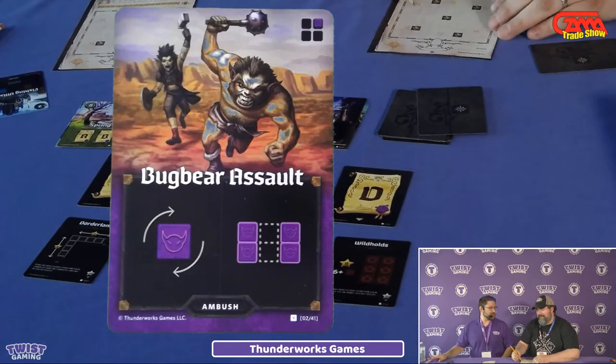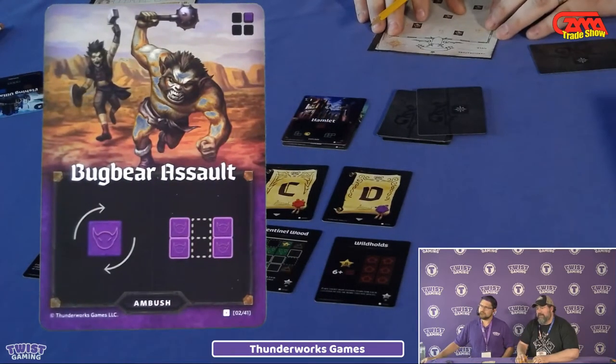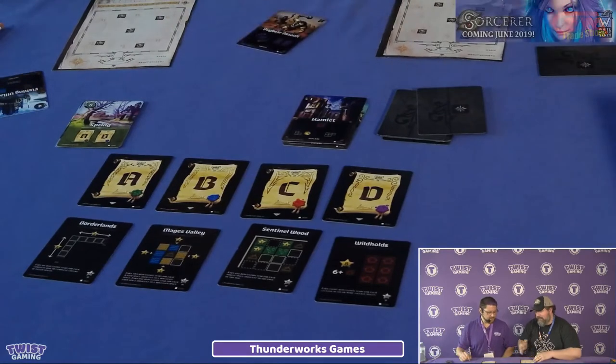So you're drawing monsters on your buddy's maps while you're trying to meet the goals of the Queen. At the bottom of the sheet, you add up all your points at the end of each round — you get a point for each coin. That's pretty much the gist of it.